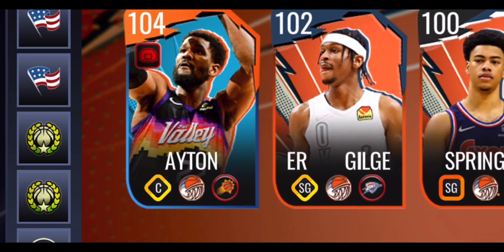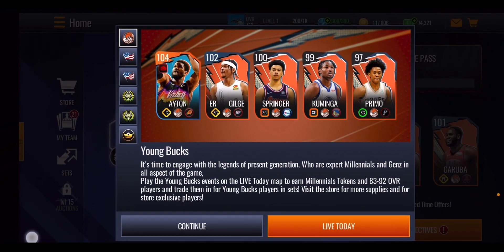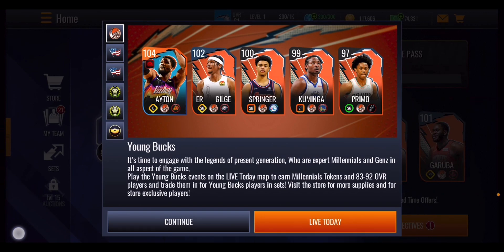Ayton is giving out a team rebounding boost and he is 104. It says it's time to engage with the legends of the present generation who are expert millennials and Gen Z in all aspects of the game. Play the Young Buck events on the Live Today map to earn millennial tokens and 83 to 92 level players, and trade them in for Young Buck players in the sets. Visit the store for more supplies and for store-exclusive players.